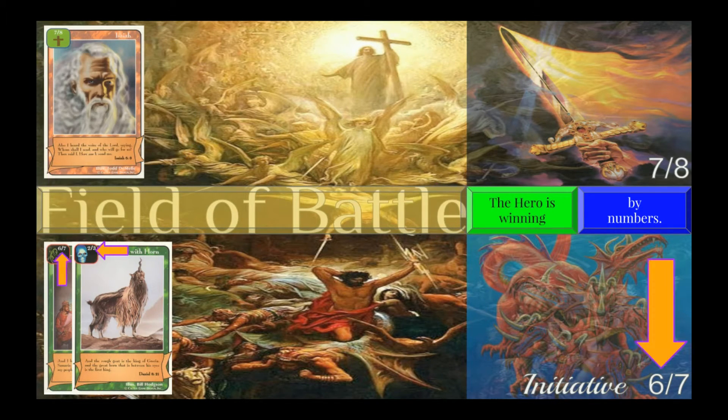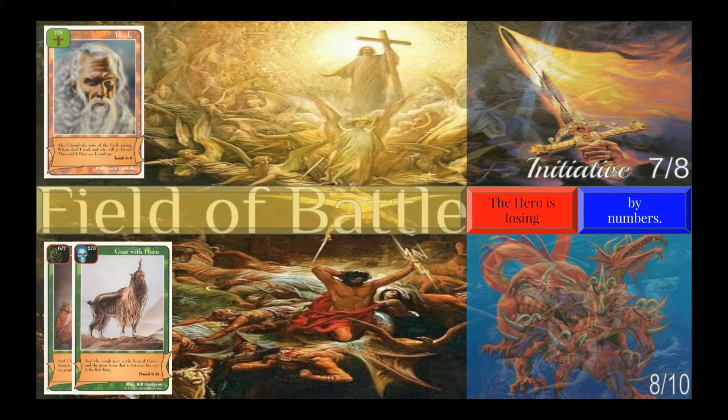The numbers on Goat with Horn are added to the numbers on Prophets, so now Prophets has eight strength and ten toughness. Now we have to reassess the battle situation. Isaiah's strength — seven — is less than Prophets' toughness — ten, so Isaiah is not defeating Prophets. But now Prophets' strength — eight — is equal to Isaiah's toughness — eight, so Prophets is defeating Isaiah. The tide of the battle has turned. Isaiah is now losing.